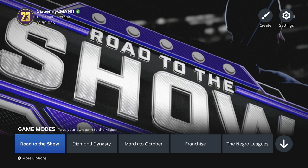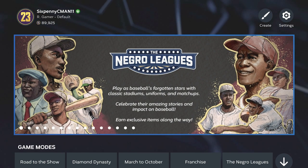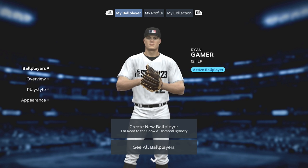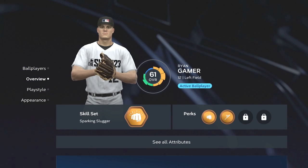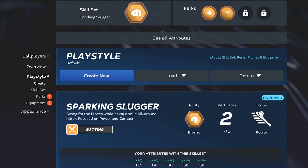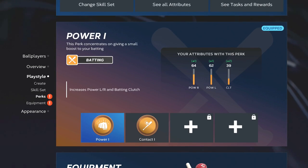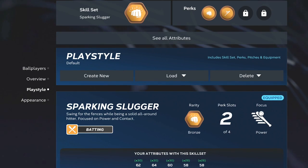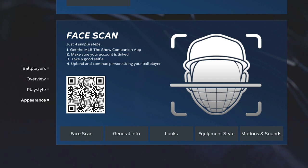When you're on the main menu in MLB The Show 23, go to the very top left where it shows your name and icon. Click right there and it's going to take you straight into the ball player screen. In the ball player screen you can create new ball players — you can have up to 10 different ball players in this game. You can change your skill set and perks in the overview section, create new loadouts, see your actual attributes, apply equipment, and edit and change your appearance as well.